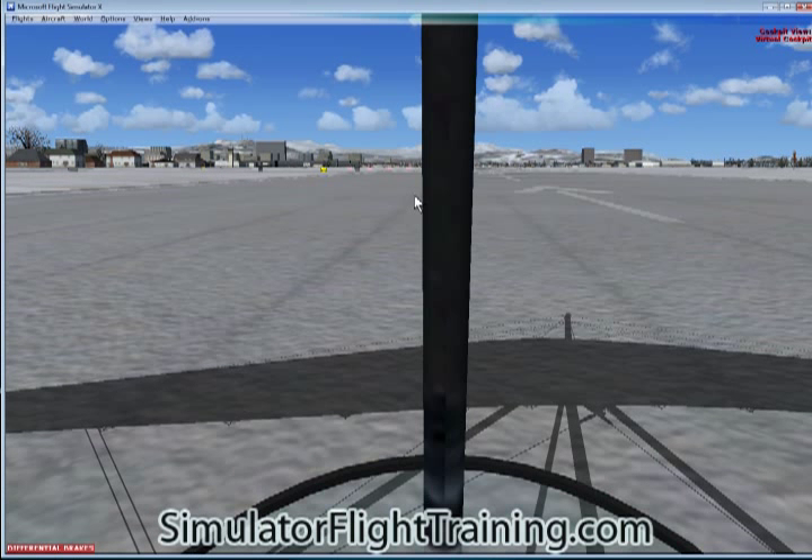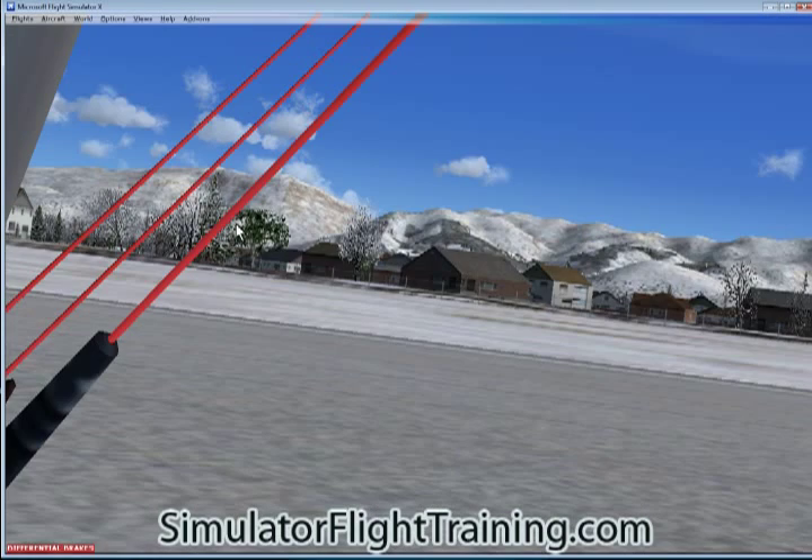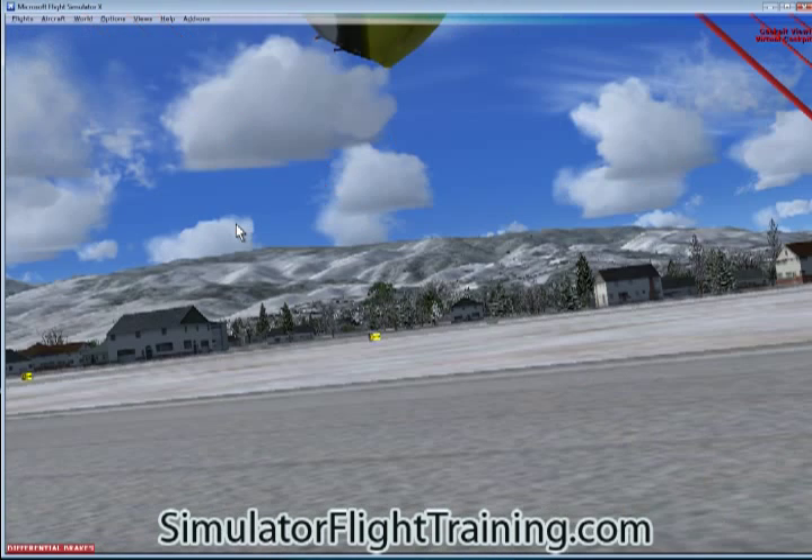Back to our first instrument panel — virtual cockpit. We'll go to our cockpit view. To the left, to the right, back to our other pan over.